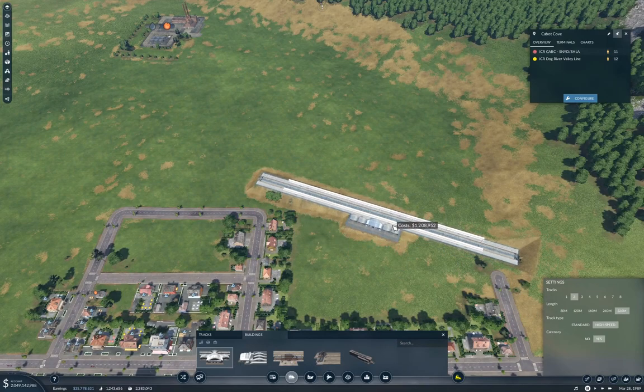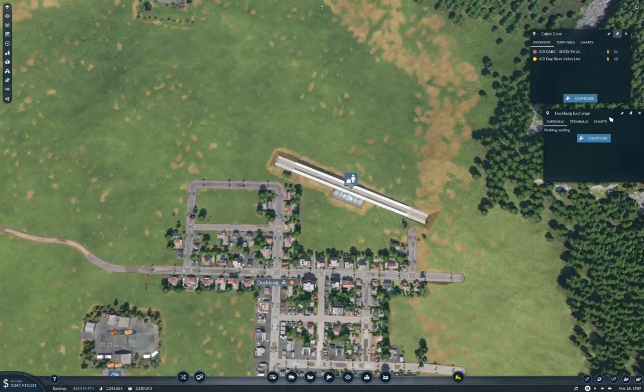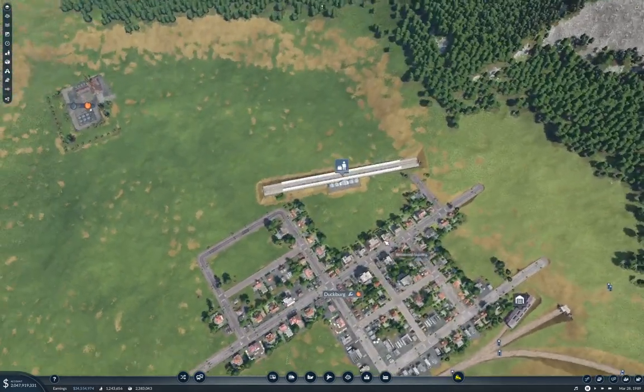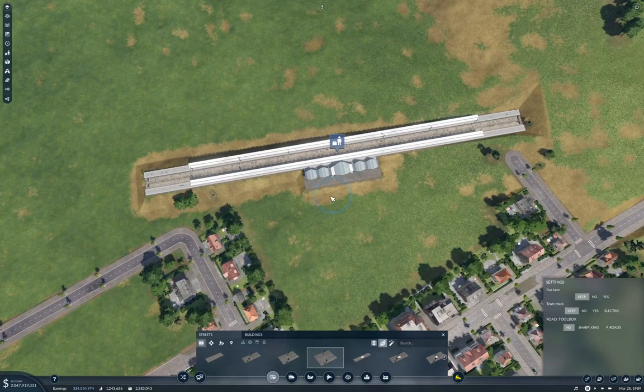We'll raise it just a little bit and put it here. Yeah, this is going to be Duckburg. We need to connect that up to the street network, so we'll put one of these in. You can come in like so — no, that way works better. You can come in like so, and then down like that.